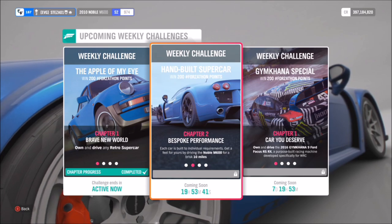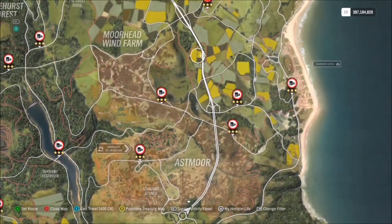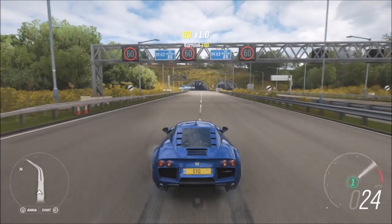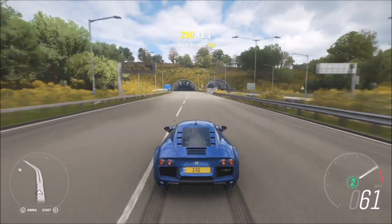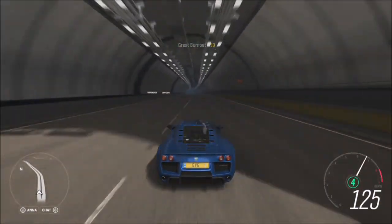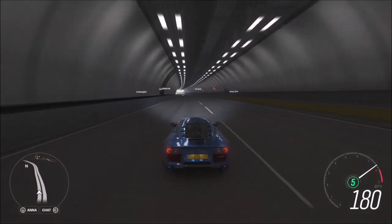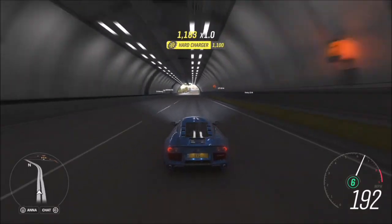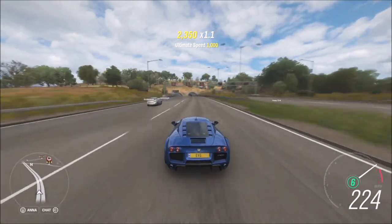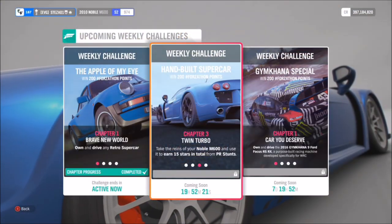The first challenge is super easy — it just wants you to rack up 10 miles in your Noble. The way I do these challenges is to head over to the motorway and drive flat out until I complete it. 10 miles is really not a long distance, especially when you're doing over 200 miles an hour. This car can sit at 250 miles an hour quite easily, so it's a really quick and easy challenge — probably a couple of lengths of the motorway.